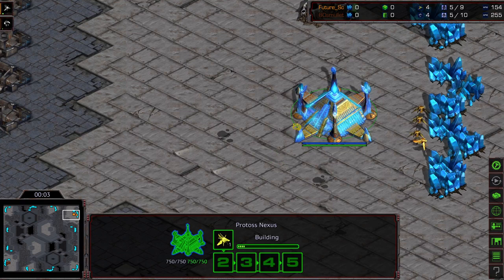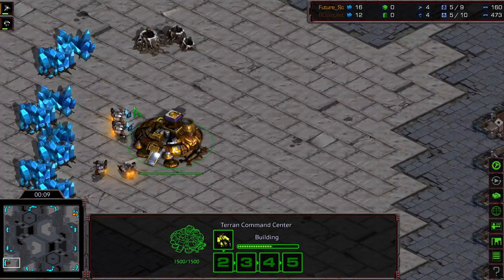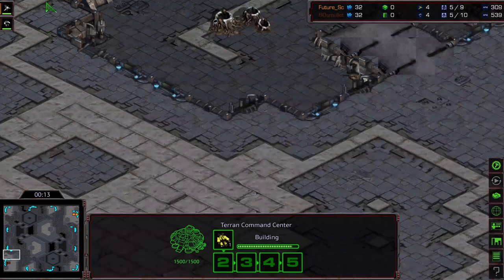Hey guys, welcome to game 4 between Future and Aedes Mullet. Upper right hand corner we have Future as the orange Terran, bottom left hand corner we have Aedes Mullet as the brown Terran. This is on Benzene, which again is another ladder map.